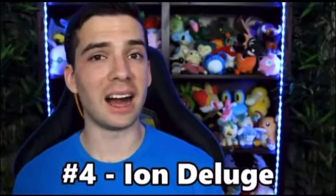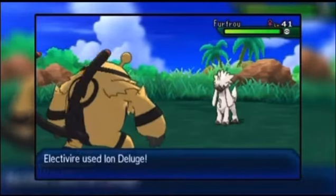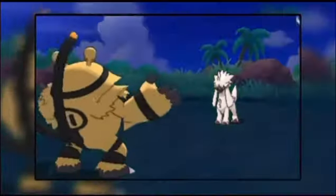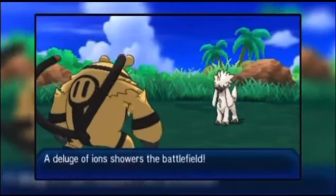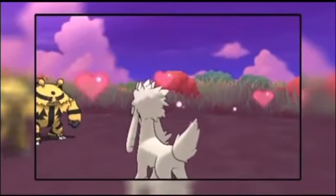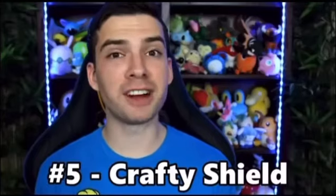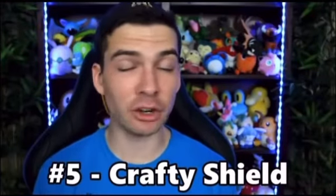Number four is Ion Deluge, which was introduced in Generation 6. It's an electric type status move with a priority of plus one, like Quick Attack, and causes all normal type moves used in the rest of that turn to become electric type moves. Like the other moves on this list, Ion Deluge is too situational and therefore rarely used.